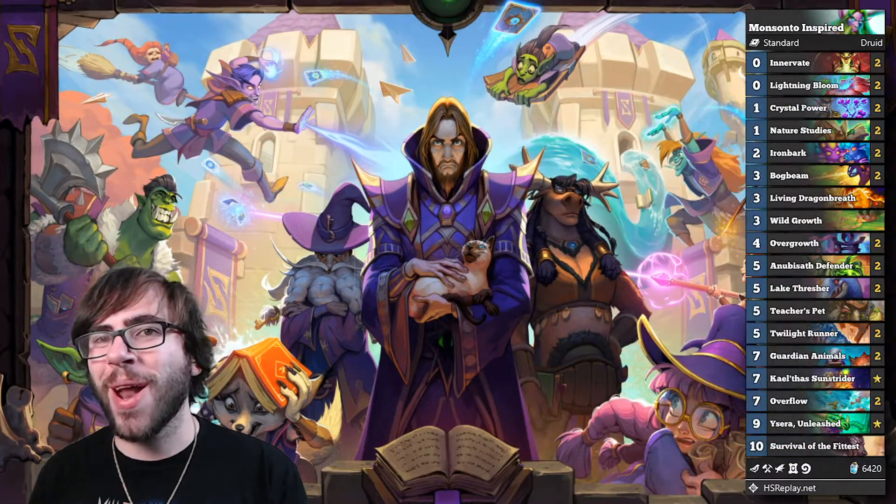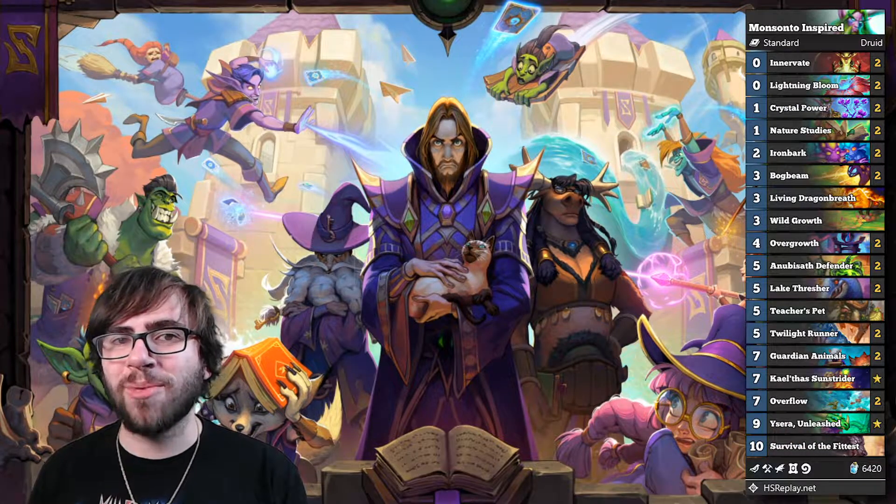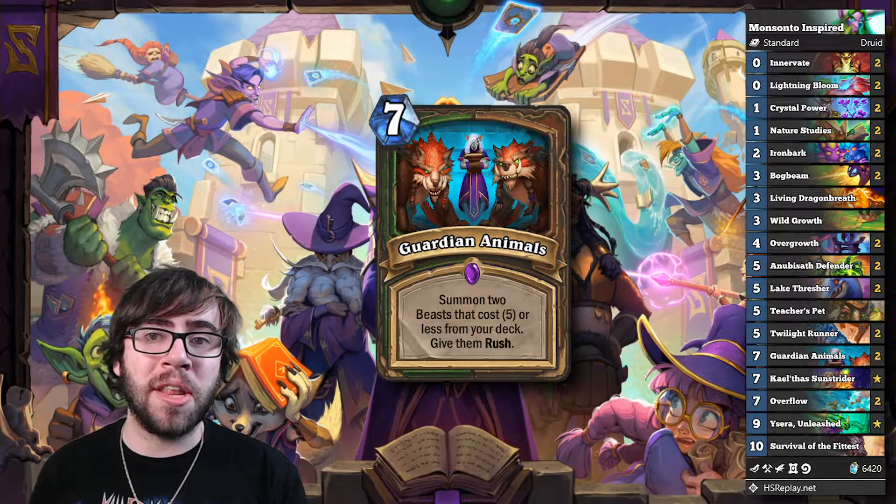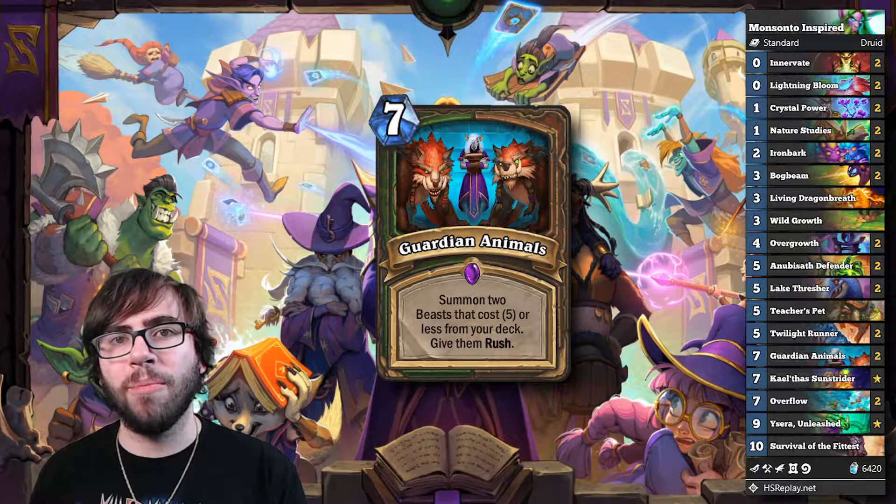This deck, for those who are blissfully unaware, revolves around Ramp and Fast — without Overgrowth and OP Lightning Bloom to get down that early Guardian Animals — to gain tempo with our powerful mid-range beasts.